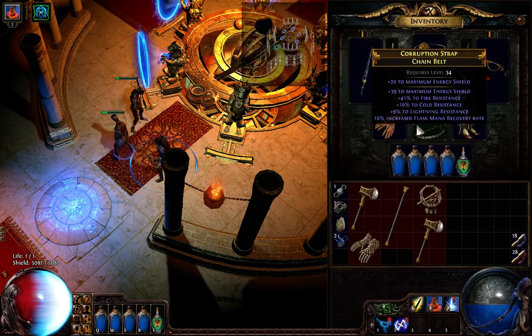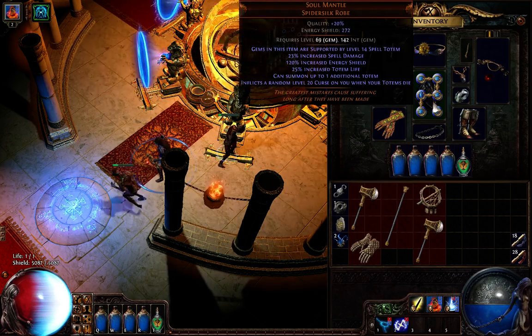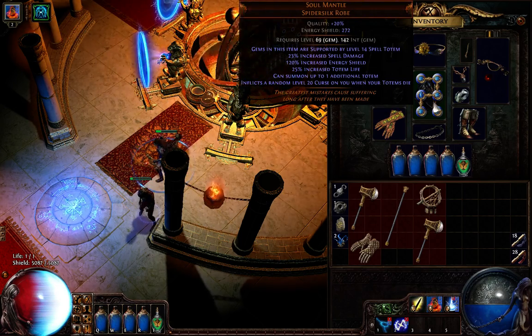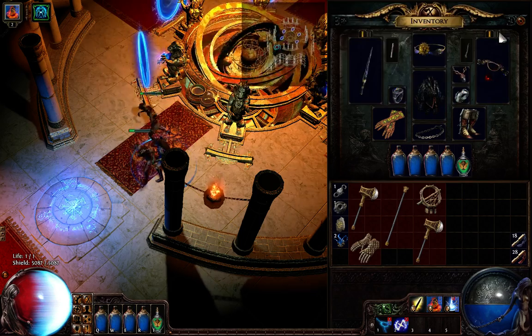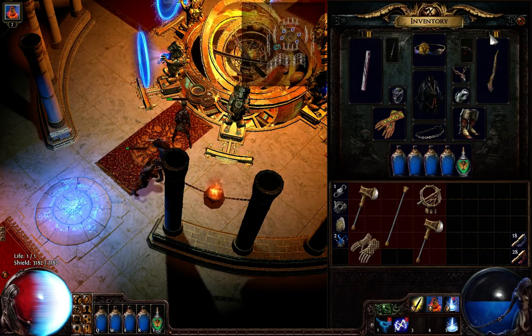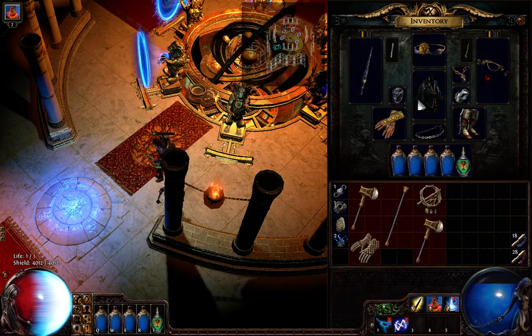This is currently a 4-link. If I ever get a 5-link — which costs a fortune — I'll try to add something; I haven't decided yet. Probably added power charge on critical, or maybe culling strike would be useful as well. There are lots of options there.